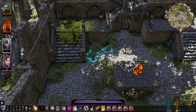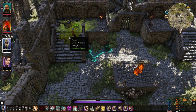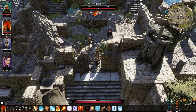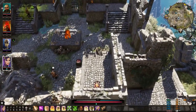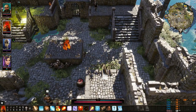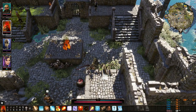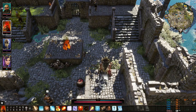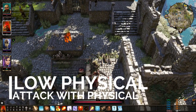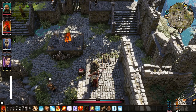We're going to engage the mage enemies — those with low physical armor. Remember: attack low physical armor enemies with physical attacks, and low magical armor enemies with magical attacks. I'm positioning my ranger on an elevated spot for a clear view, and placing my sorcerer close to where the ranger will spawn.